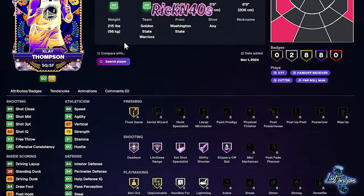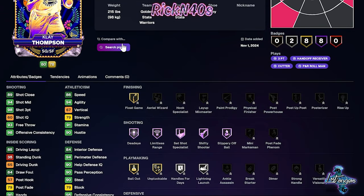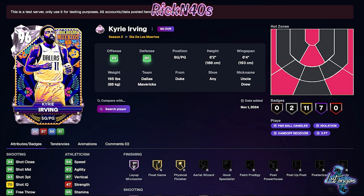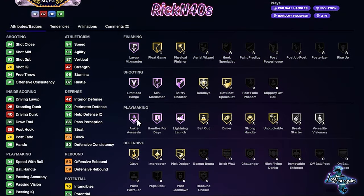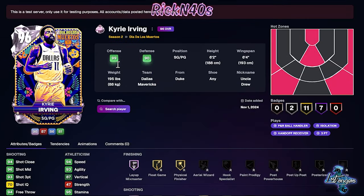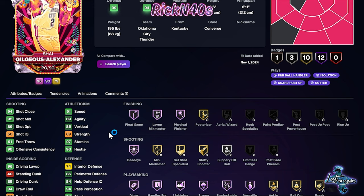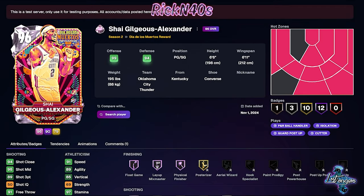We also have Klay Thompson out here — he has a 98 three-point shot. We also have Shea Gilgeous-Alexander, and there's an event with rewards. We got Kawhi out here too. These are all pink diamonds, the premier players for today. 93 three-point shot on Kawhi. Shea has a 98 three-point shot situation going. These cards are heavy.